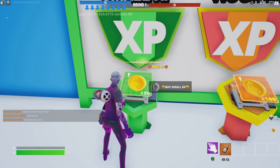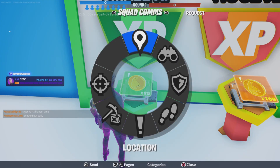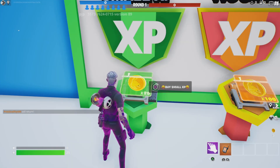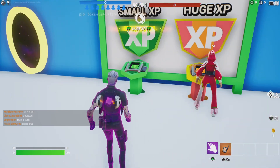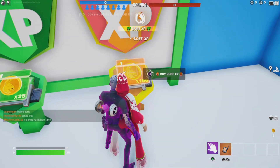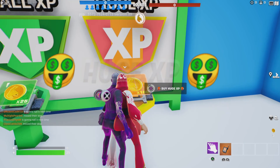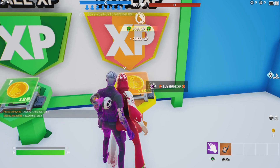After that I went over to buy some XP — you have to buy it with gold, and the way you get gold is by completing levels in the death run. For each small XP purchase I get 1,500 XP, which is insane. The huge XP purchase gave me 4,000 XP each, and even though I was buying all this huge XP, I didn't even have enough gold for all of it.